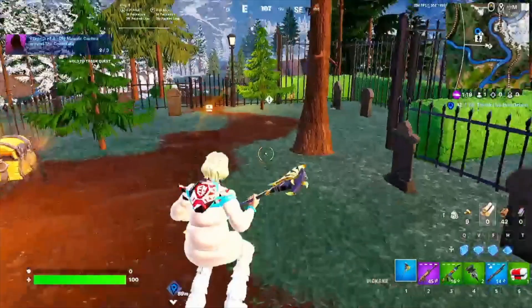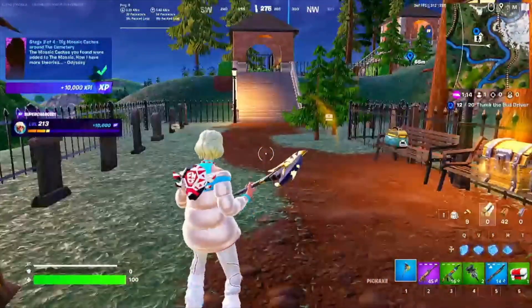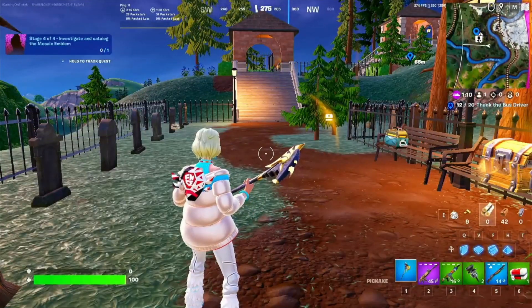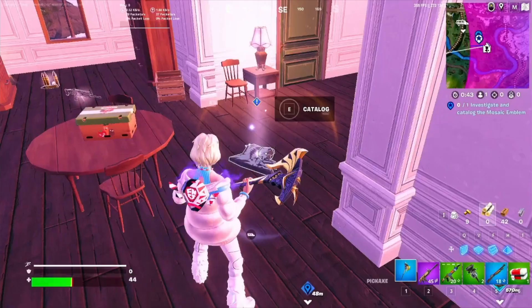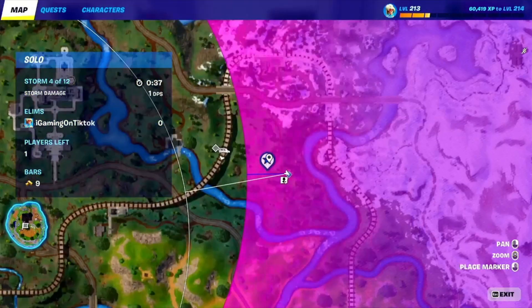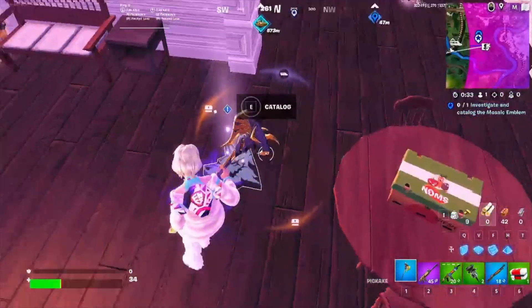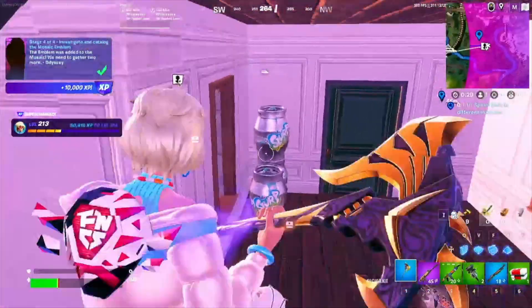For stage 4, it is super close to stage 3 — very to the north of this cemetery, there is a house or a building. You need to go in there and you're gonna find the mosaic. As you can see, this is the location very close to the cemetery. You're gonna find the house, as I said, and that's how you complete the fourth stage. And this is how you complete all four stages for the Mosaic Snapshot quest. Thanks for watching and please follow for more Fortnite videos.